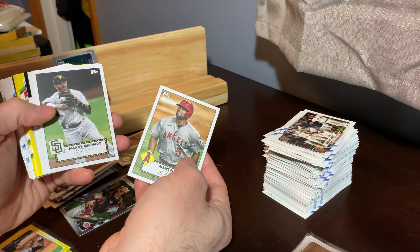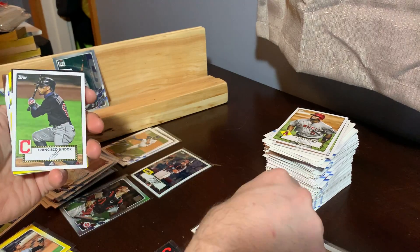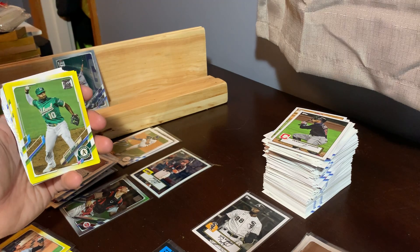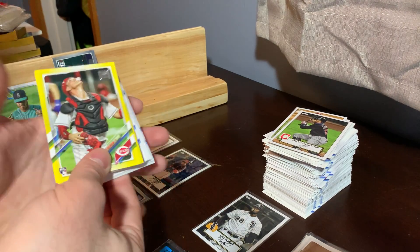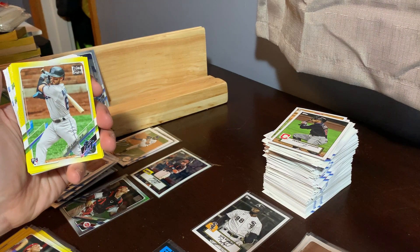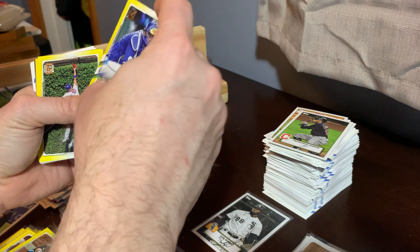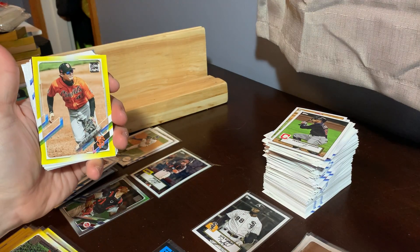Albert Pujols Angels insert, Manny Machado Padres insert, Luis Robert White Sox insert, Francisco Lindor Indians insert. Then a Vlad Guerrero Jr. Expos 1986 insert. Now we have our six yellows: Marcus Semien Oakland A's, then our first rookie yellow — Tyler Stevenson Reds, followed by another rookie Eddie Alvarez Marlins, then Salvador Perez Royals, Albert Almora Jr. Cubs, and the final yellow is Wilmer Flores Giants.